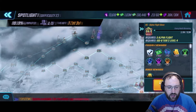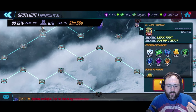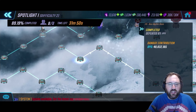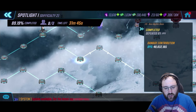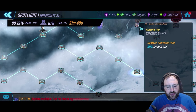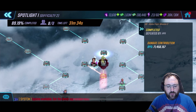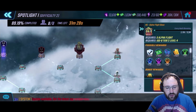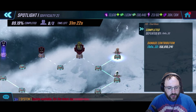Spotlight raids are split into a few sections. We have the first section, which is the non-mythic section — this comprises two nodes: a standard node and a boss node. We then have the Spider Society missions — three of these, two standard missions and a boss mission. Then we have the Alpha Flight missions — three Alpha Flight missions and an Alpha Flight boss. And last but not least, we have the final boss.